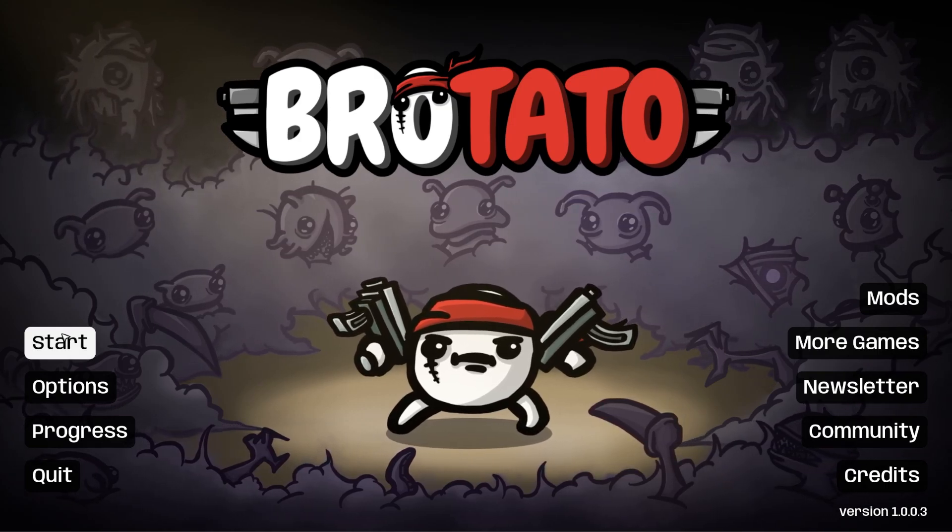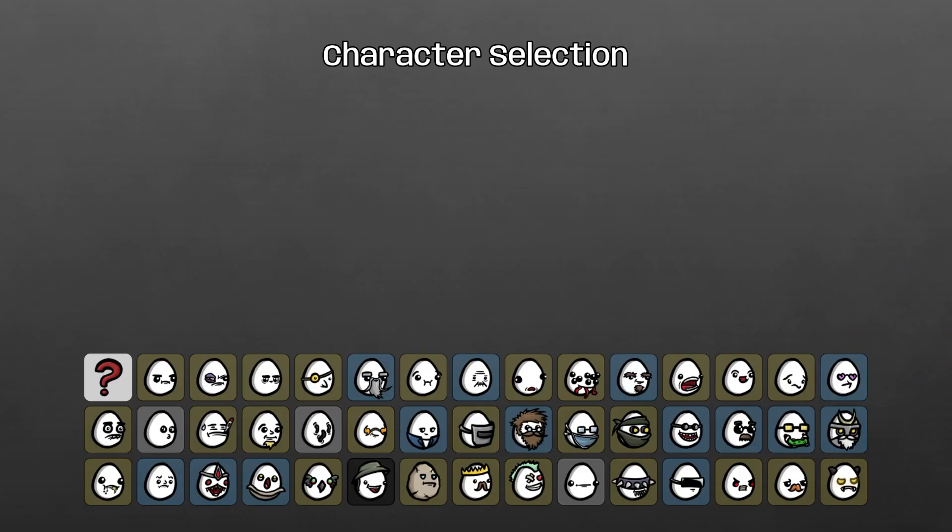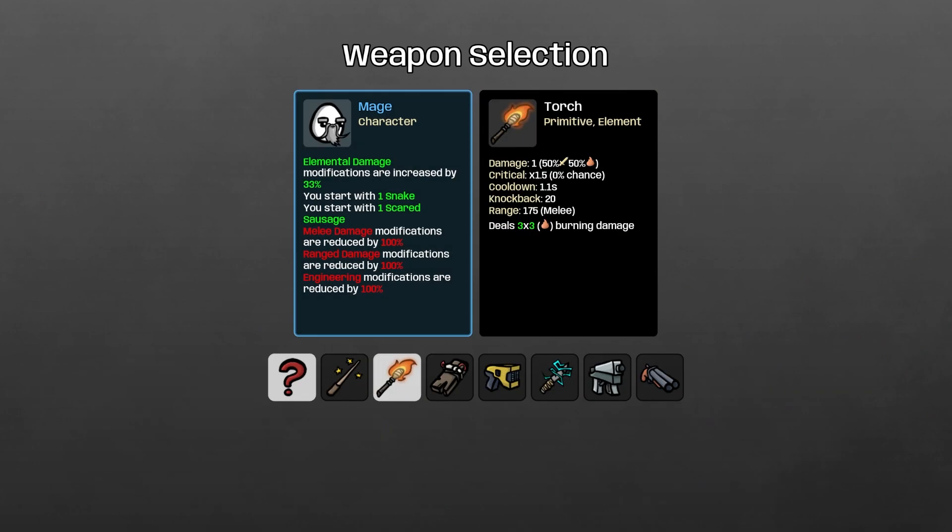Hey guys, it's Haps and in today's video we are back with Brotato and I'm feeling the mage today. The mage gives us elemental damage modifications increased by 33%. You start with one snake and you start with one scared sausage.